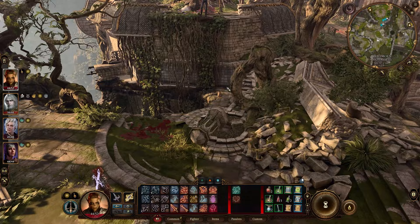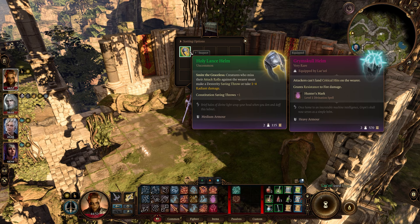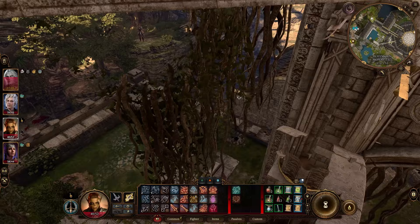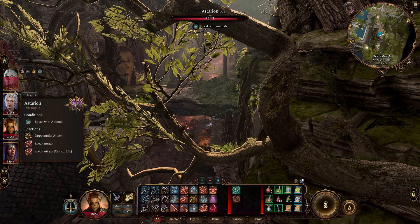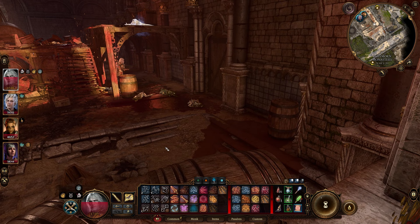Right after you kill those birds — or don't kill them — and get the mace, you can go right over here, jump down to where Lysel is, and then head over and jump to get the Holy Lance helm. If you want to get the final ceremonial mace, head back near this and go through here, out through here, and then you'll need to kill a bunch of kobolds. You can actually find the mace on one of the bodies right here.